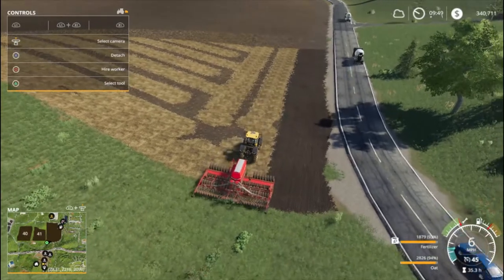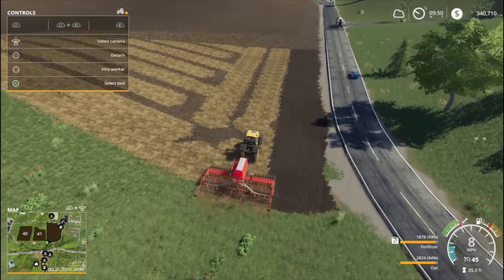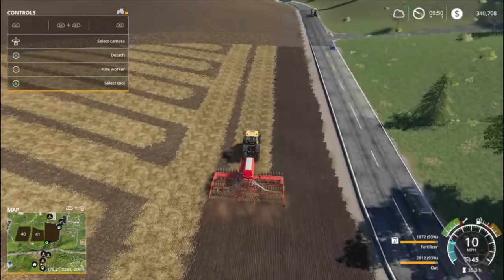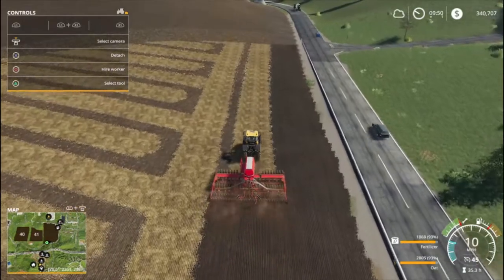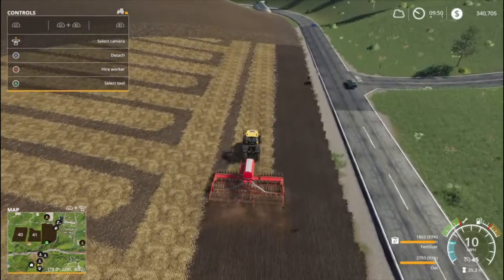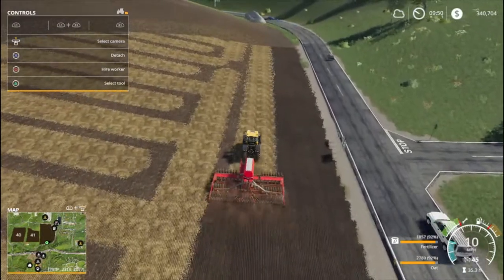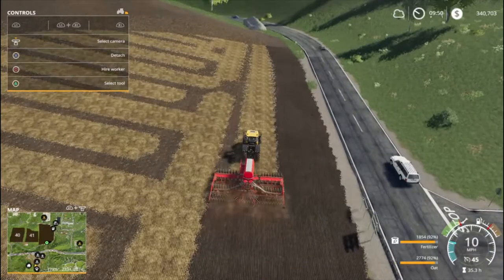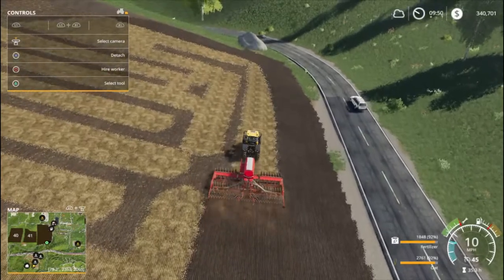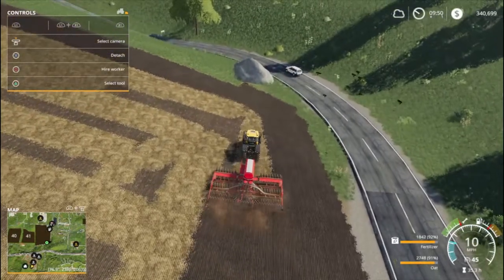Usually oats puts out a pretty good yield, which is nice, and it also puts out straw - so you kind of get the best of both worlds. Usually the prices are pretty good. I didn't really want wheat, and I didn't want barley - barley is too cheap. It would be either wheat or oats. We've already did canola, we've got enough soybeans - we did soybeans in this field already. I do not like to go back to back with the same crop. I don't think it makes any difference when you're not running seasons, but it does to me - it just seems like you'll overwork the ground and drain all the nutrients. So I think we will do just fine with oats.